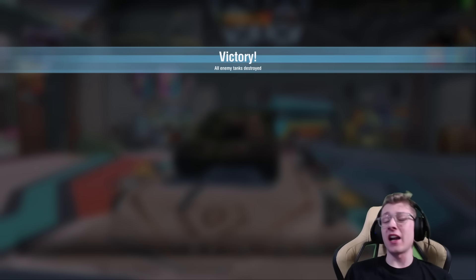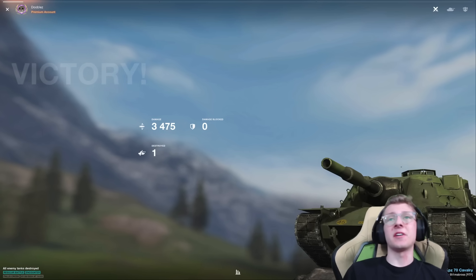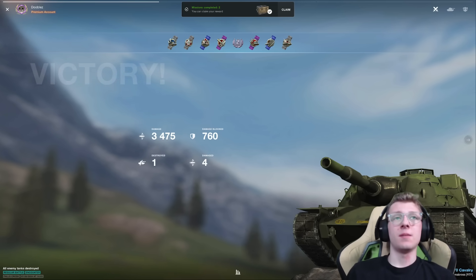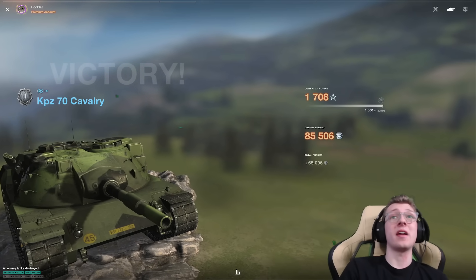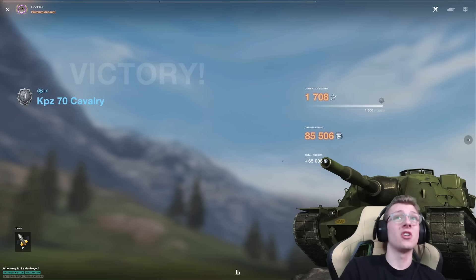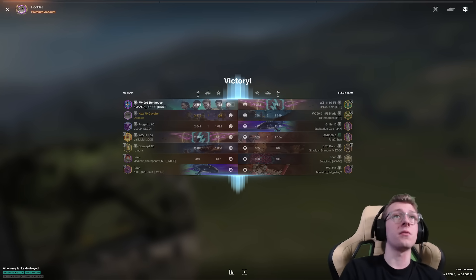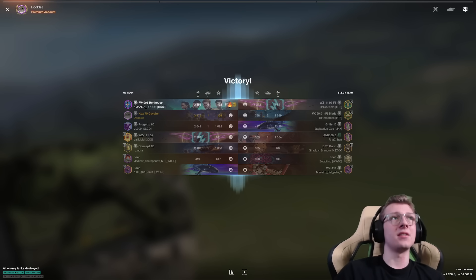We actually ended up winning. The Progetto made kind of a bad play and got shot by the WZ, but because the 40.05 was right near the WZ, he was still able to push him, clip him, and kill him. I'm surprised but also quite happy, because we put a lot of effort in that game. We did 3,500 damage and I think we did deserve a little bit of a win. Good job from our 40.05 — it's always good to see a solid teammate. And we won.